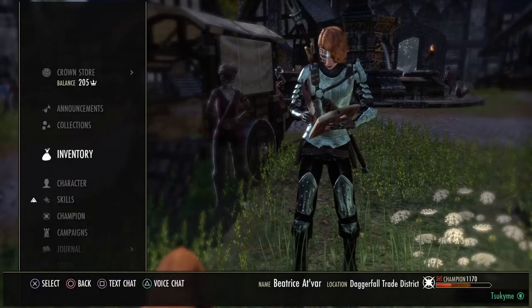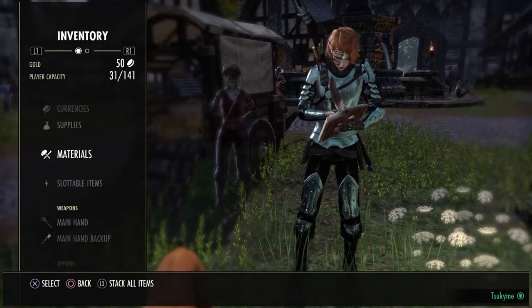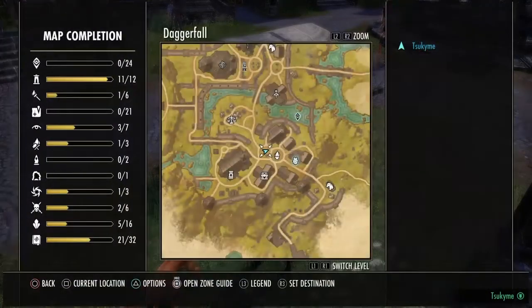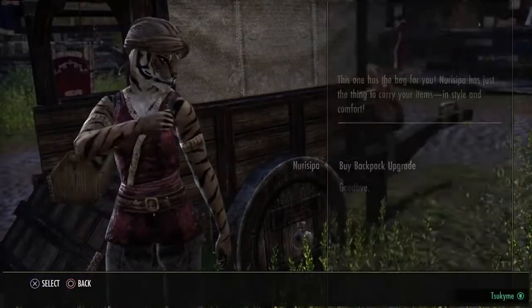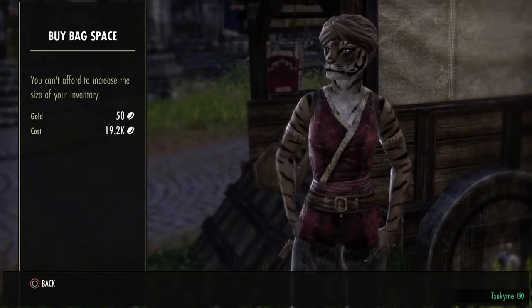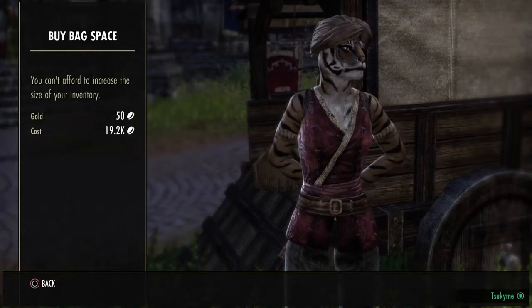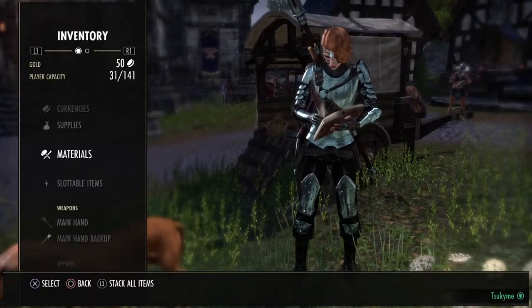Increasing the backpack space. Every character has a limited carrying capacity. To increase that, you have to go to a bag merchant in any main city, talk to them and buy the upgrade. It starts at a few thousand gold for 20, 30 extra slots and so on. As you buy, the price increases and you gain more backpack space to carry more valuable items.